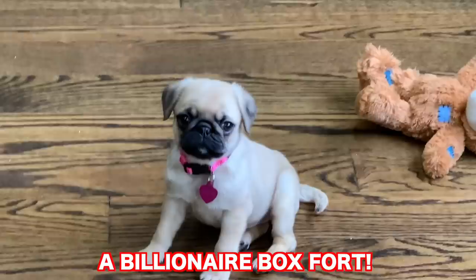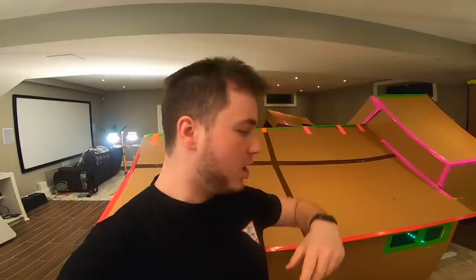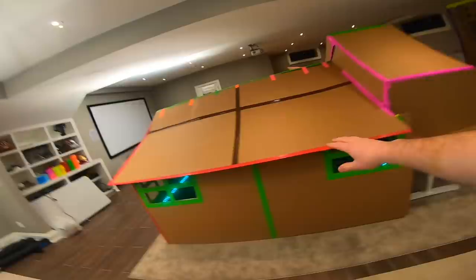Since Luna is a brand new member of the family, we should welcome her with her very own billionaire dog box fort. She told me she wanted a billionaire dog box fort like two days ago. So as you can see, Luna is looking for a little bit of an upgrade, and it just so happens Papa Jake knows exactly how to make billionaire box forts. We're going to have a treat dispenser, water, food, toys, a comfy area, a ball pit, and a ball launcher that launches balls so she can go and chase them. This thing is going to be absolutely insane — the size of a miniature house. We've got some construction already started but haven't done any of the really cool interior work.